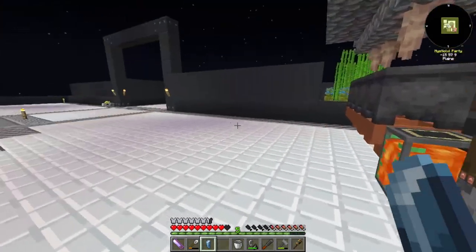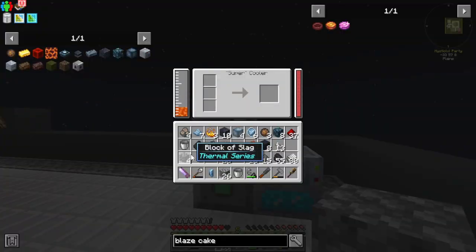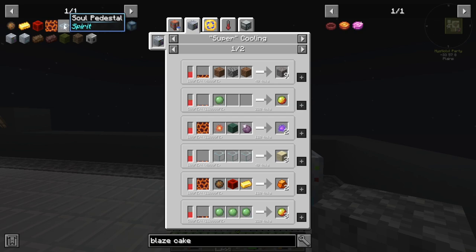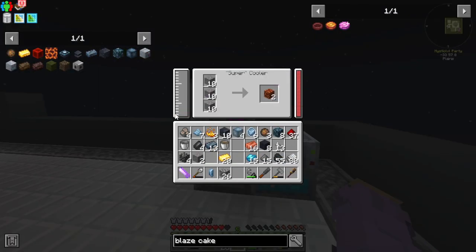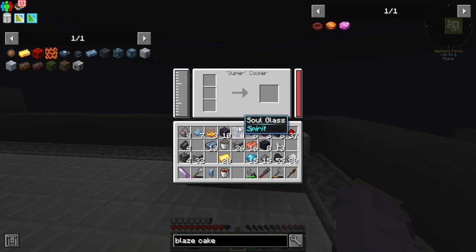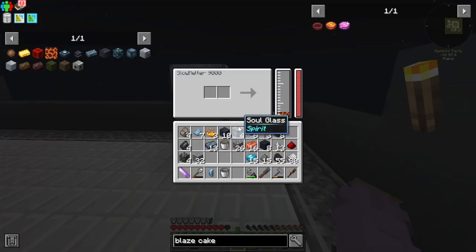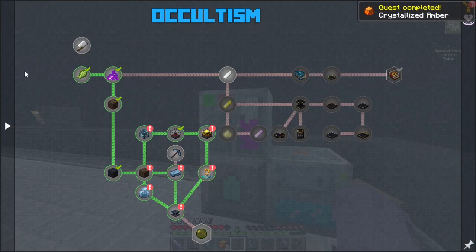I was going to grab gravel and then I didn't grab any. Let's go ahead and do this — gravel like that. That should make us magma blocks, which we can use to make liquid magma. I need to put that in my slow melter. This should make 500, and out of this makes 1,000. Gold, fire charge, and then redstone block — to make the next step. That is a convoluted mess, I'll be honest, but it's worth it in the end. Get your crystallized amber — that quest is done.